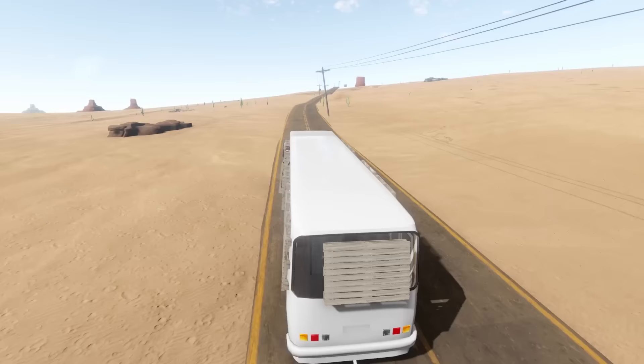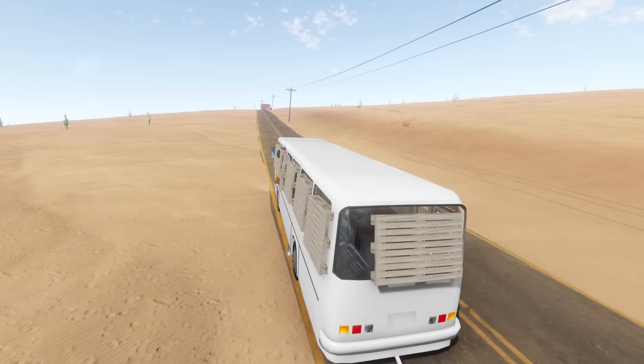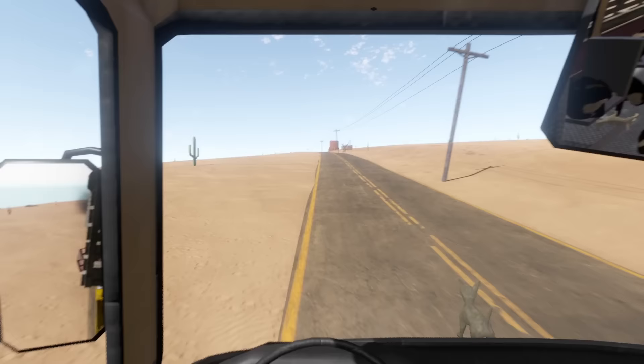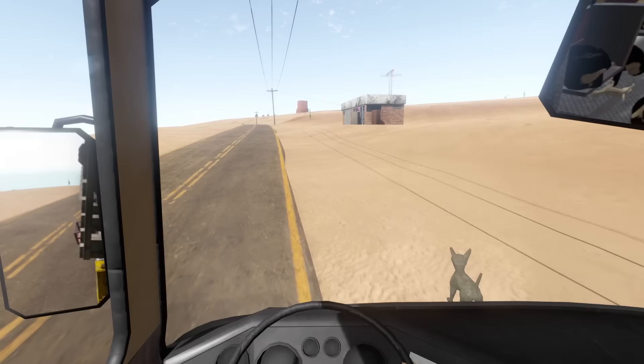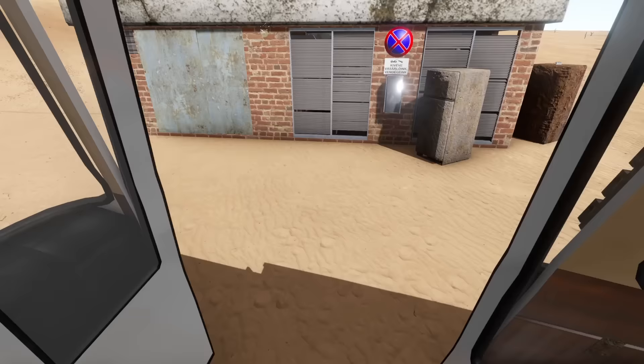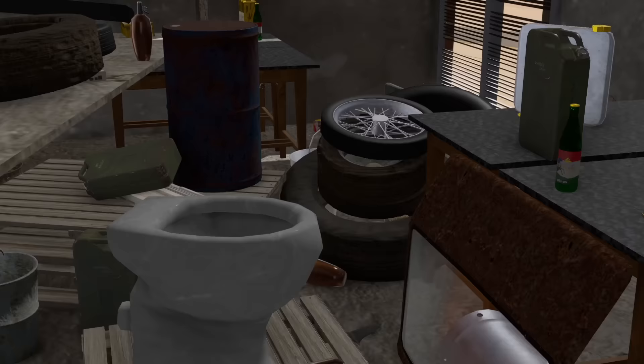I want to thank you guys for all the love and support on the series — if you're enjoying it hit the thumbs up button. Oh, what is this on the right? A red antenna! At the end of the last episode I ran into one of these; it was fairly empty but I got some bus tires off it. Let's see what's in here — another tire, but it's a bad bus tire.